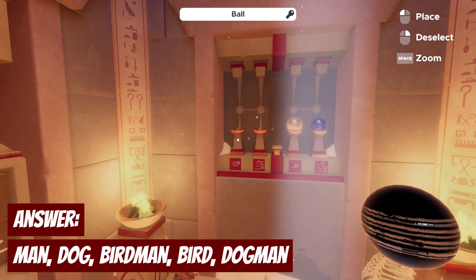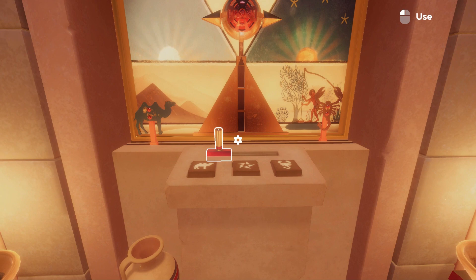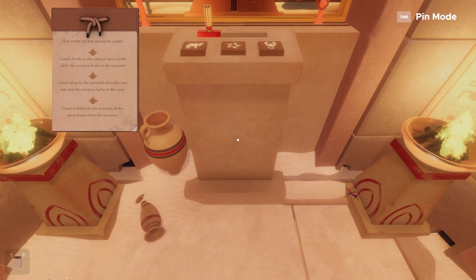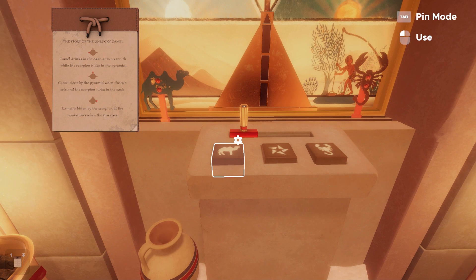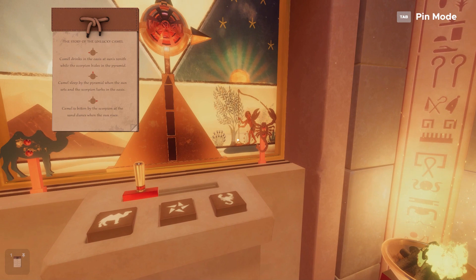After going through that, we get the black ball. Now we're on to the last puzzle. There are instructions at the front and we're basically trying to recreate each of three scenes. Pin it up to the top. The first one: camel drinks in the oasis at the sun's zenith. The sun's zenith means it's right at the top in the middle.